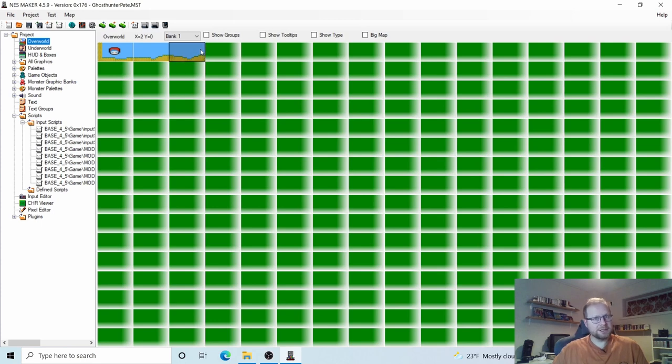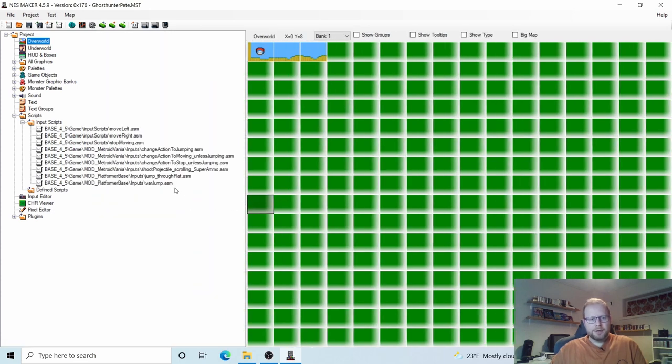Now we have Left Edge for Scroll set on screen one and Right Edge for Scroll set on screen three — that means we can scroll from here all the way over here, and it's going to stop here. Since this is a Metroidvania game, we can scroll both ways. But does it work right now? No — unfortunately we have to do some more work. We haven't told NESMaker how we want to scroll our game. I want NESMaker to scroll when I press Right or Left on my D-pad. That means we're going to need some new input scripts.